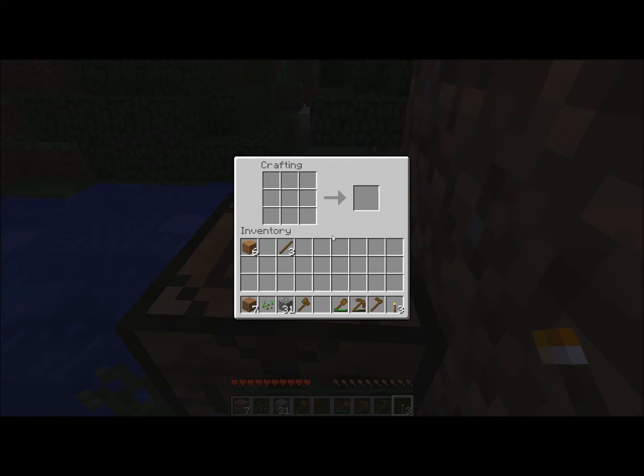The next tool I'm going to make is essential for when it becomes night out. I'm going to right click to only add one stick, and then take some of the wood I collected — the wood planks — and put one here and one here, right in the middle, and it will give you a wooden sword. Put that right down here for your equipped items.